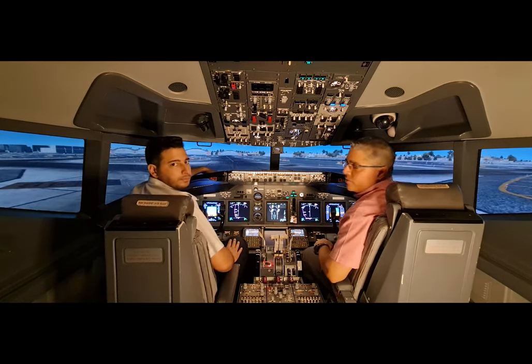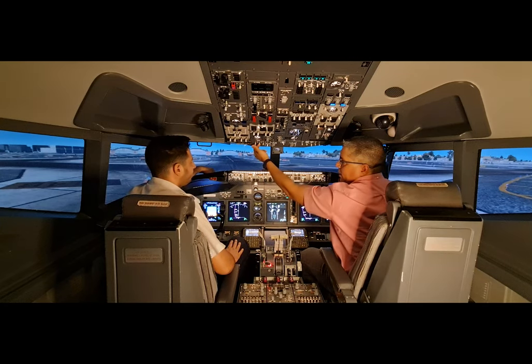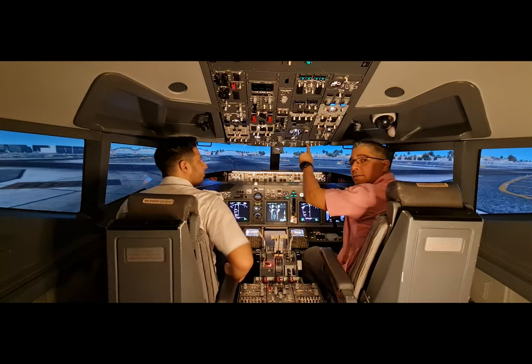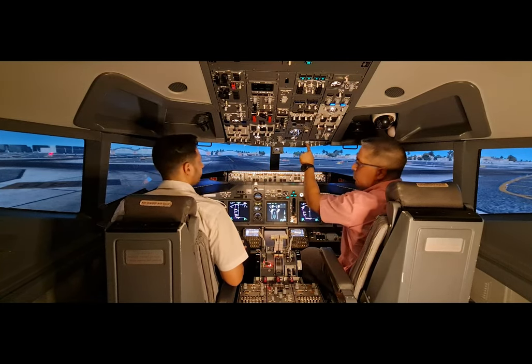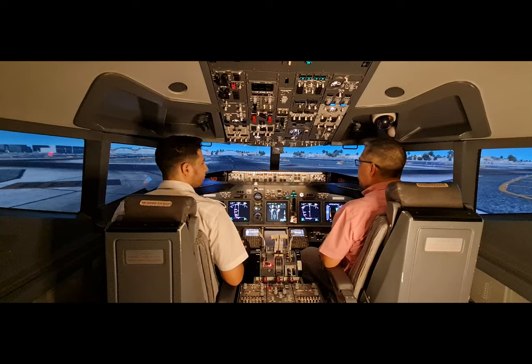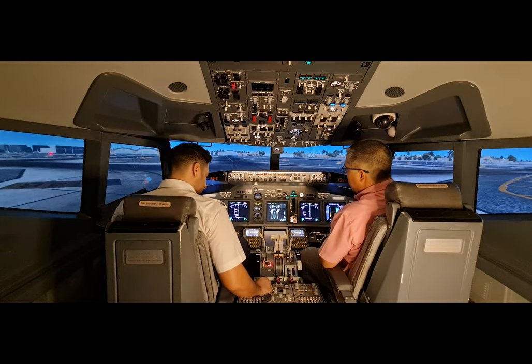Now that we've crossed the runway, we turn the landing lights off. Because it's daytime, we also turn the runway turnoff lights off, and the strobe and steady goes to steady. Tower instructs us: 'Dream Aero 123, call tower on 118.75.' We acknowledge: 'We'll call tower 118.75, Dream Aero 123.'